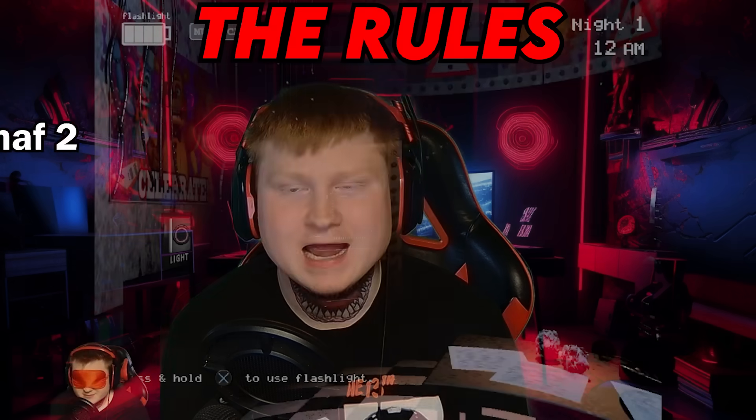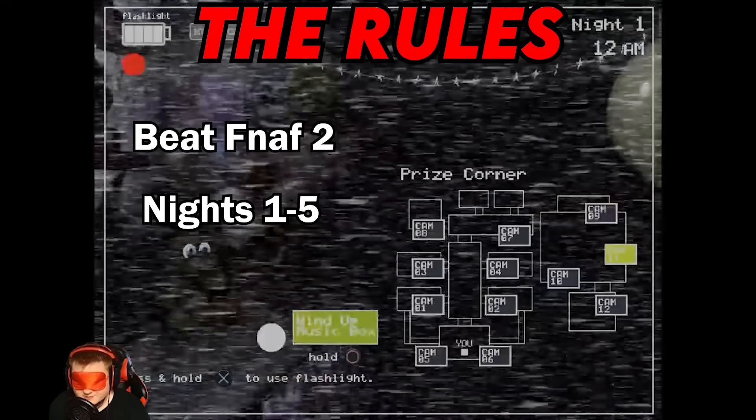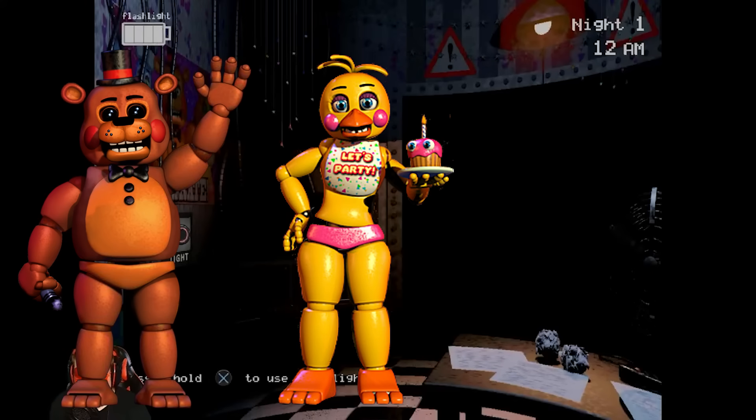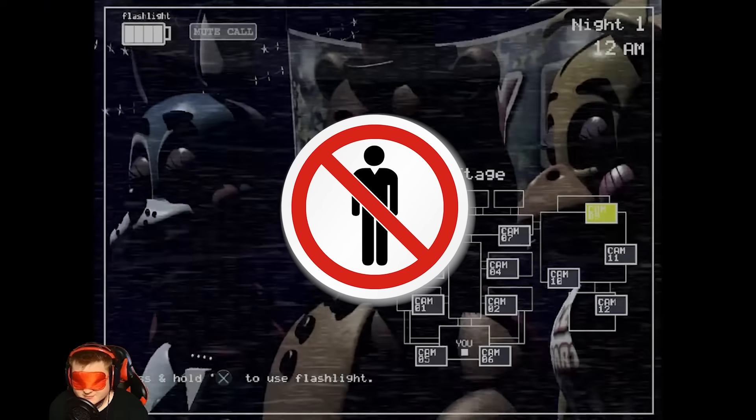If you are still skeptical, the full VOD is linked below and it's on my channel. Let's go over the rules: I have to beat Five Nights at Freddy's 2, nights one through five, without sight. Night one — our only threats are Toy Freddy, Toy Chica, and Toy Bonnie. From 12 to 2 AM, no animatronic will or can move.